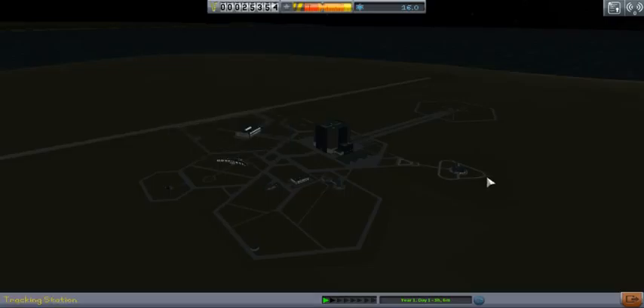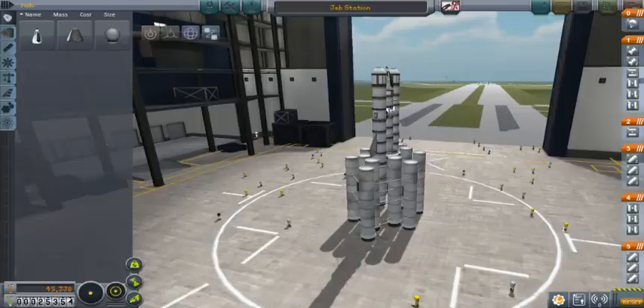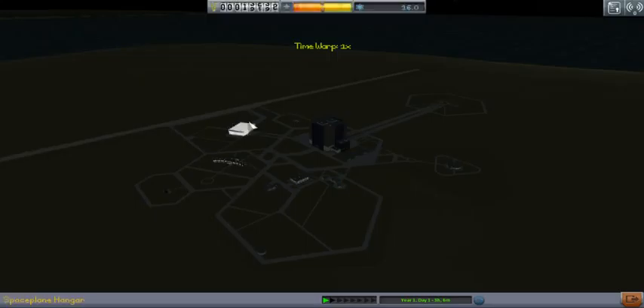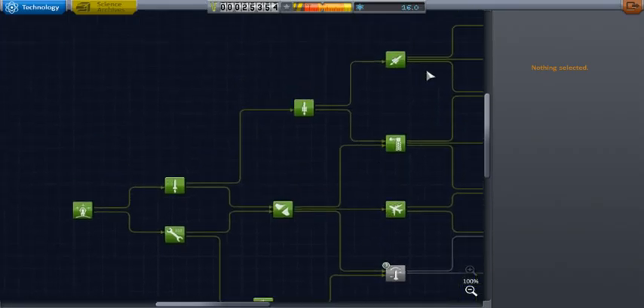We're going to go explore Kerbin some. I want to be in the space plane hangar. We'll keep that ship there just because that one is a good one. I do want to launch it into space, but we can't afford it just yet, which means we need some contracts. We upgraded this so they can perform EVAs now and they can place flags. That's two of my favorite things to do, because going into space in EVA is just amazing.